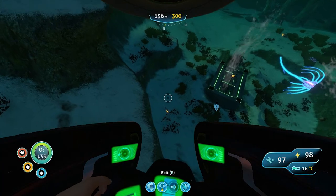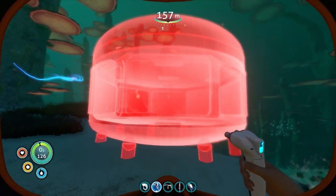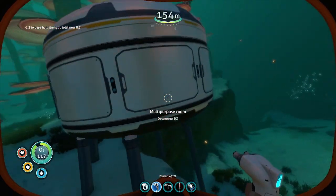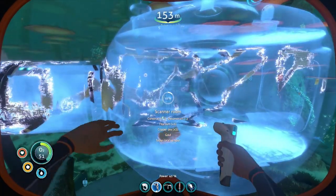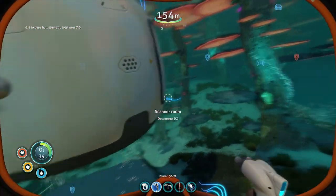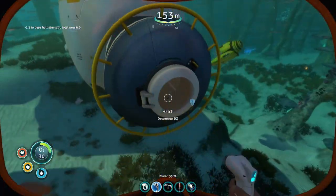So up here we just need to create a small little base, and we're going to do this pretty simple. I'm going to hop out — grab that, we'll put in a multi-purpose room over here. This is going to be our bioreactor room. Up here we're going to add in a scanner room. Now I've got it pointed in the right direction. That's step two. Next up we're going to put a hatch in so we can get in and out of our base. Let's head into the base.